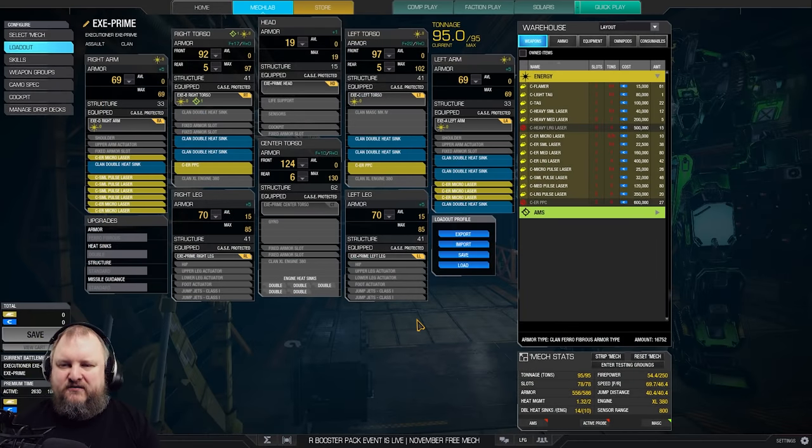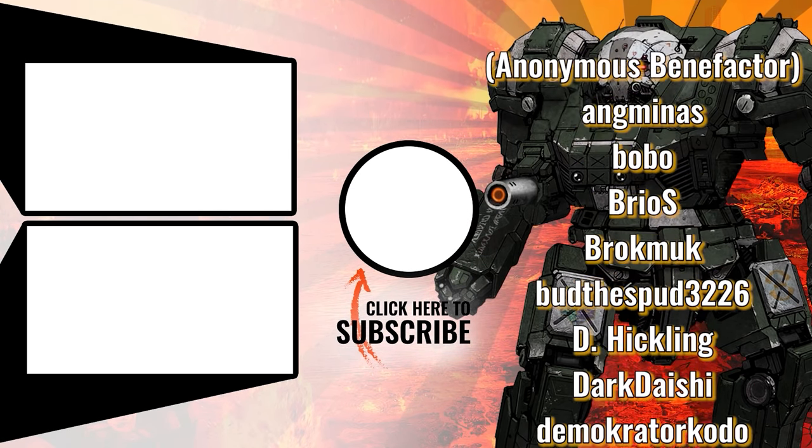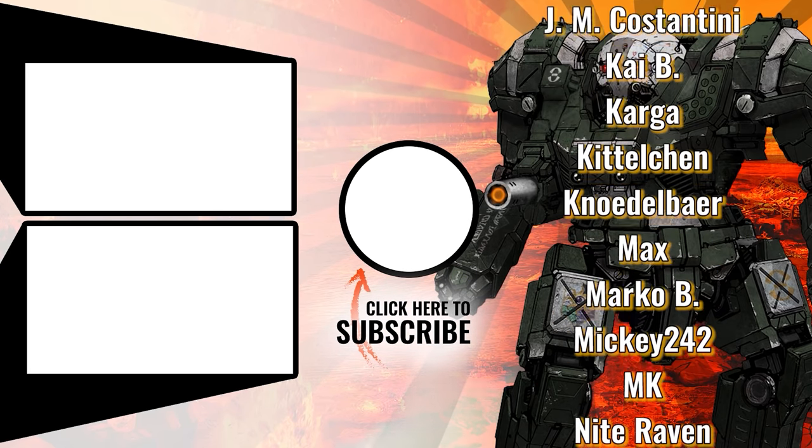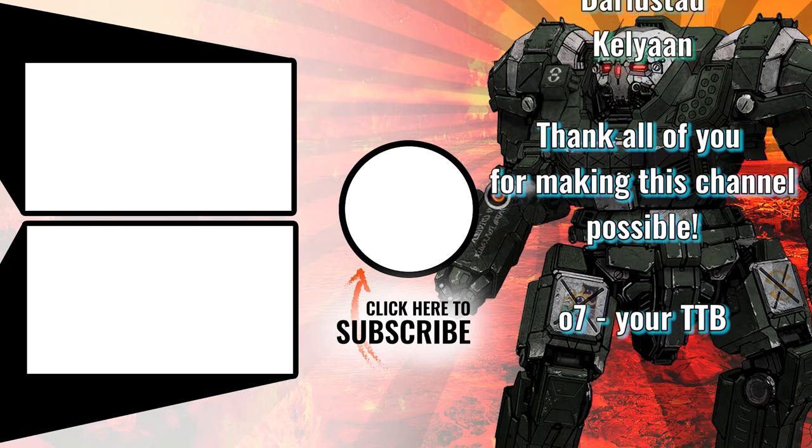Well, there you have it, guys. I hope this guide was helpful and showed you a couple of things you can do with energy weapons. If you're looking for specific builds for specific mechs, check out my channel and use the search tool. Any further questions, put them in the comments or ask on a live stream. If this video was helpful, hit the thumbs up button, and if you want to support me, check out the options in the video description below. Until next time, this has been TTB — have a great one!